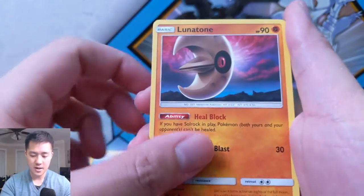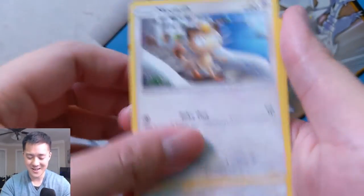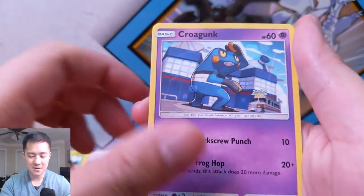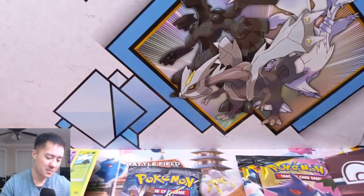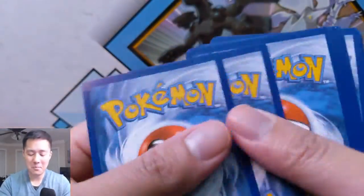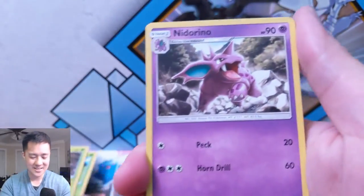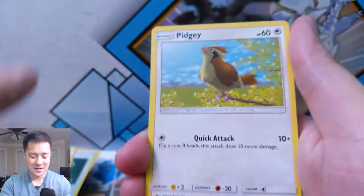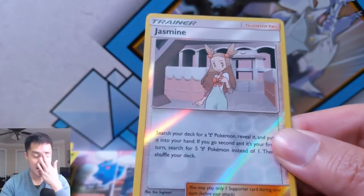All right, will this be the one? Fire Energy, Lunatone, Wimpod. There's a new John Wick movie apparently — didn't even know the third one came out. We have a Snubbull, Pansage, Croagunk, Shiinotic... nope, it's a Bruxish — the terrifying fish that belongs at the bottom of the sea. Moving on to Team Up: interesting trivia, I have no idea how many Team Up packs I've opened but I'm pretty sure I have yet to pull a Gyarados GX or Magikarp and Wailord. I find it humorous at this point — it just doesn't seem meant to be. We have a Jolteon and Jasmine for the reverse.